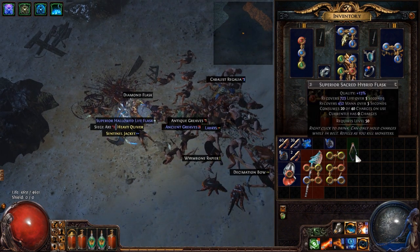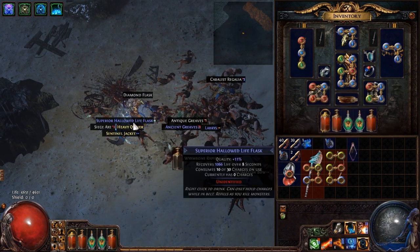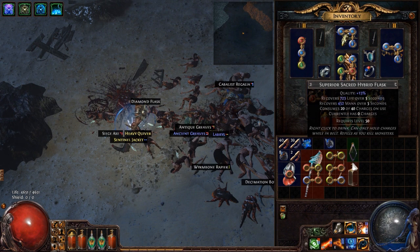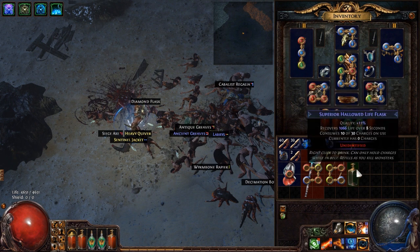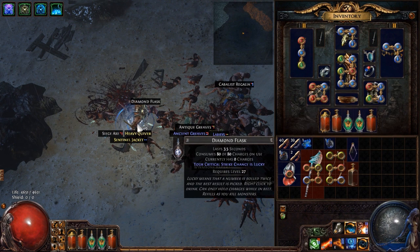You also want to pick up any flask that is superior. The reason you want to pick up superior flasks is that once you find enough flasks whose quality bonuses total up to 40%, you can sell them for an item that will allow you to give more quality to flasks yourself. I'll show you that in a second.